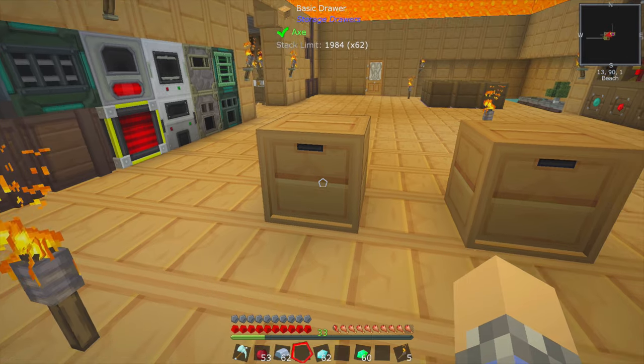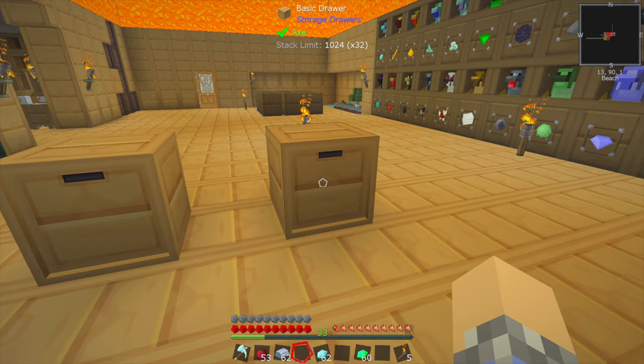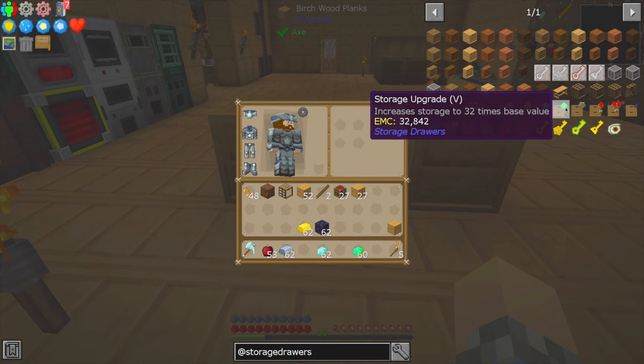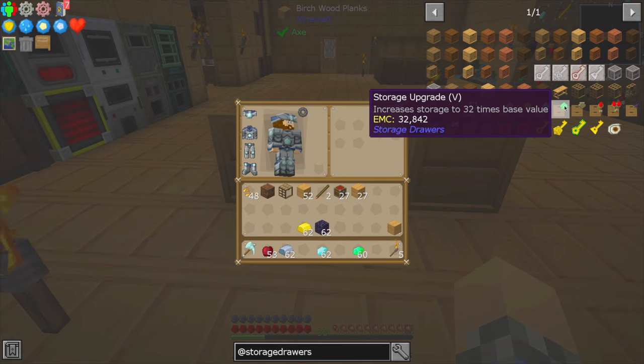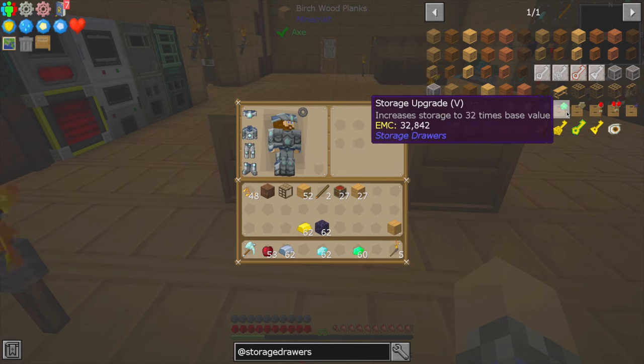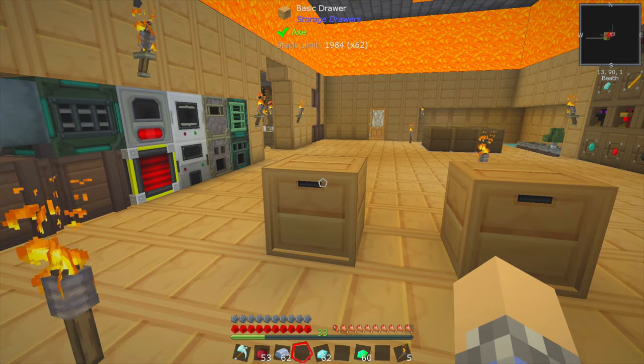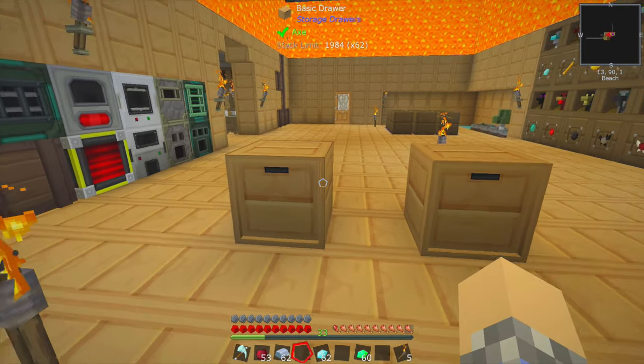As you can see, we have a stack limit of 1,984 times 62 versus 1,024 times 32. So 32 times the base value is the value of what you're starting with — if you're starting with a basic chest you get times 32, and if you're starting with an upgraded one you get more. One definitely has more storage space than the other, that's sort of indisputable.